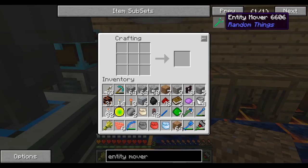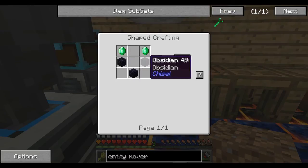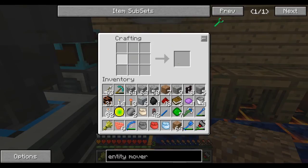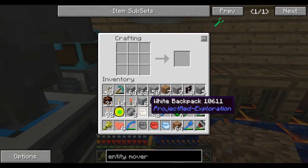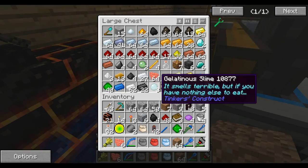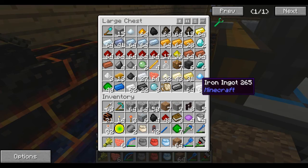To build the entity mover, we actually need three obsidian and some emeralds. I'm going to have to trade for the emeralds — I'm not sure exactly what I'm going to trade, but I'm going to go to the village and find out what I can trade for a couple of emeralds.